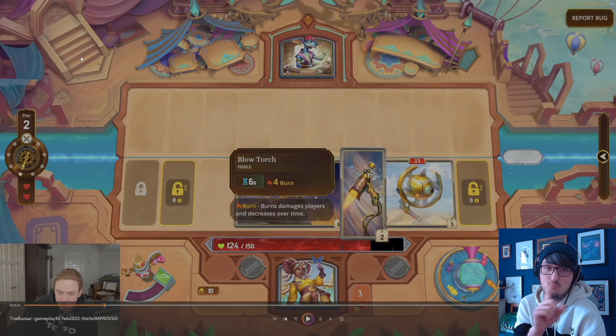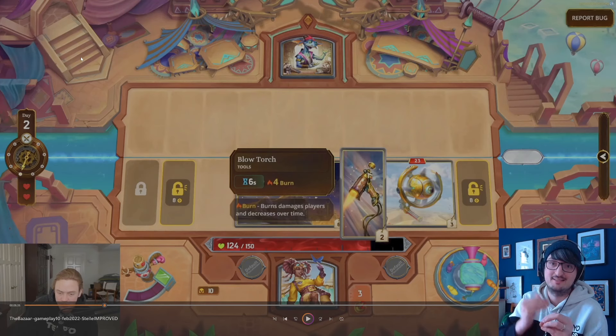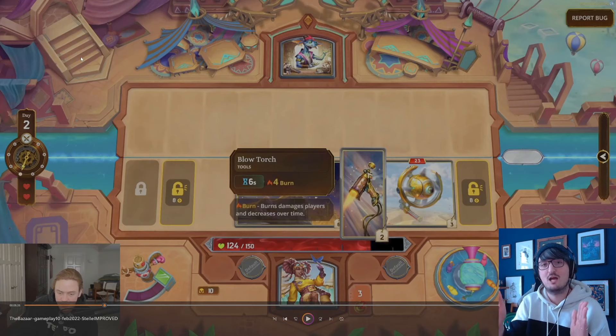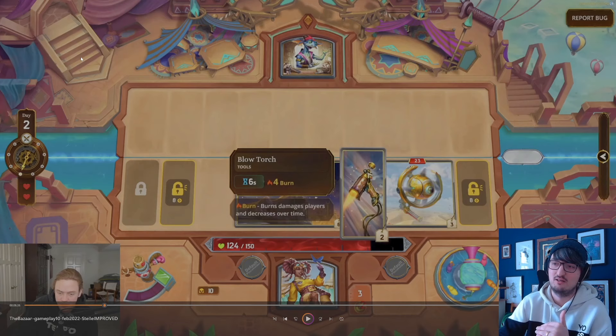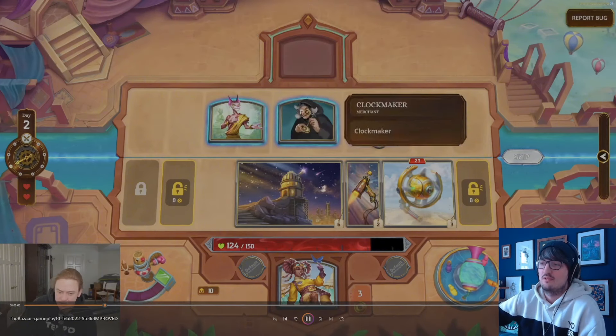The way burning works: burning deals damage equal to the number of the stack. Burning stacks in value — so if you add 1 burning to 4 burning, you get 5 burning, which does 5 damage. Then you lose one point of burn, so you do 5, then 4, then 3, then 2, then 1. If you apply 1 burning five times, that'll deal 5 total damage. If you apply 5 burning one time, that'll deal 5, then 4, then 3, then 2, then 1 — much higher value. That's why you want to stack burning items together.